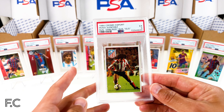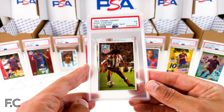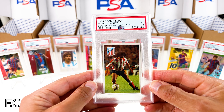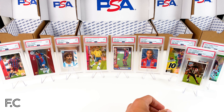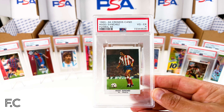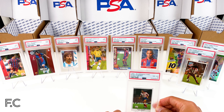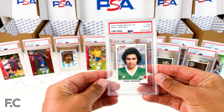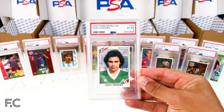Next we have a 1984 Chromo Sport, Hugo Sanchez — 'Whose Dribblings, Whose Goals' — and that's an excellent PSA 5. Hugo Sanchez, big legend, played for Real Madrid, and here we have him playing for Atletico. We have a 1983, so the previous year, Chromos Cano Hugo Sanchez in a PSA 4. Next we have a 1986 Mexico World Cup from Panini, that's number 124, Hugo Sanchez, and that's a grade 6 from PSA.